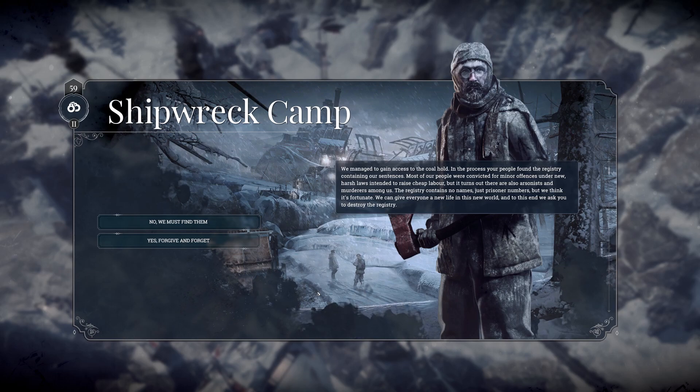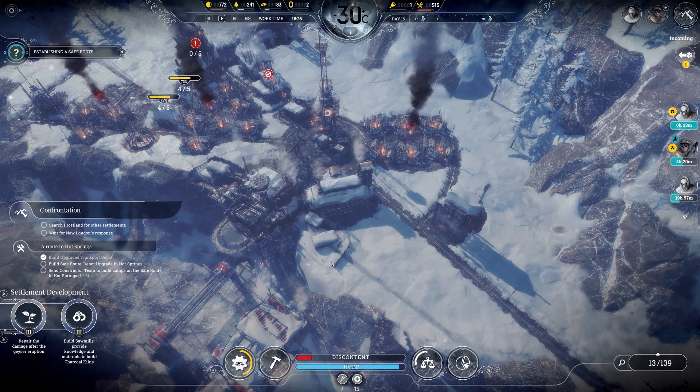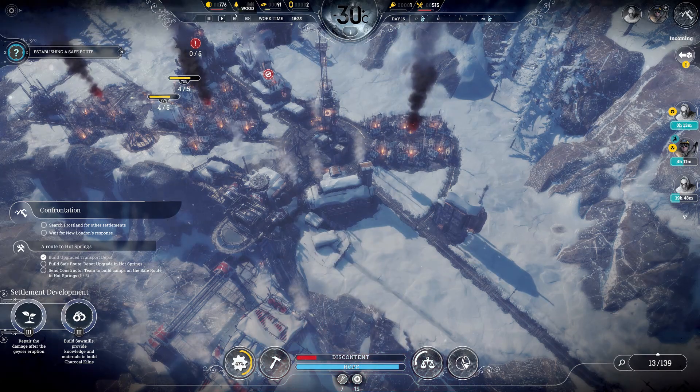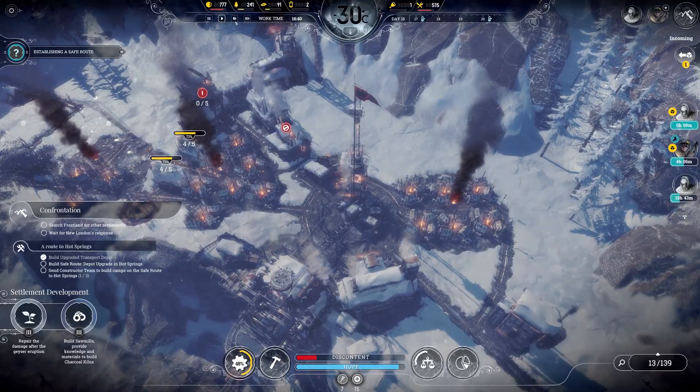If we find them now, Shipwreck camp will be displeased and their favor will be exhausted but new improvements will be unlocked. If we destroy it, they will be pleased, discontent will rise moderately, and new improvements will be unlocked. Yeah, okay, fine — we'll destroy it. Our discontent is low so that shouldn't be a huge problem. Nobody has to know, right?